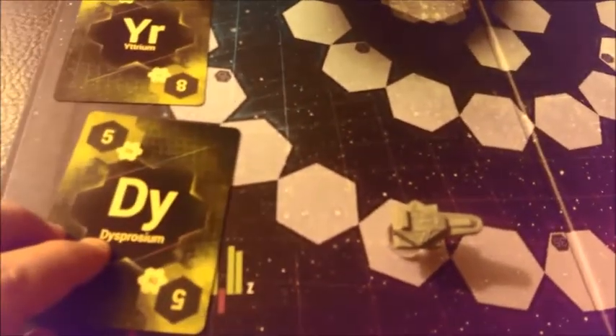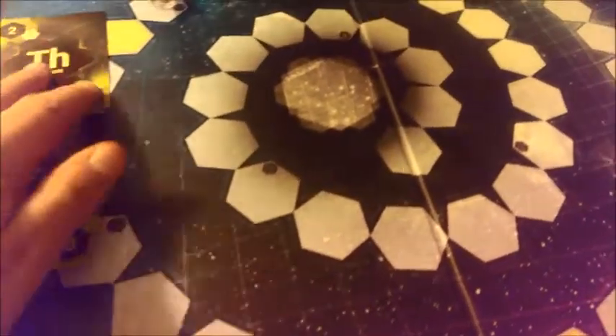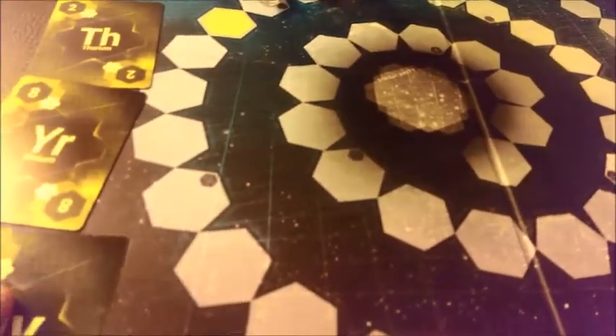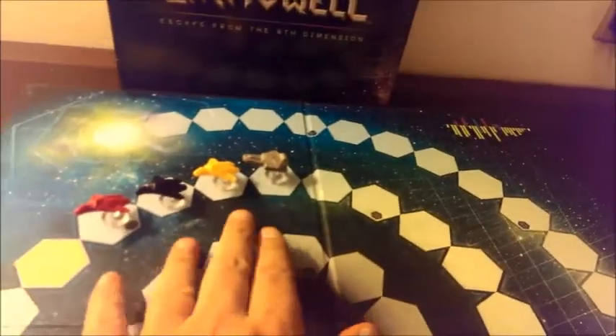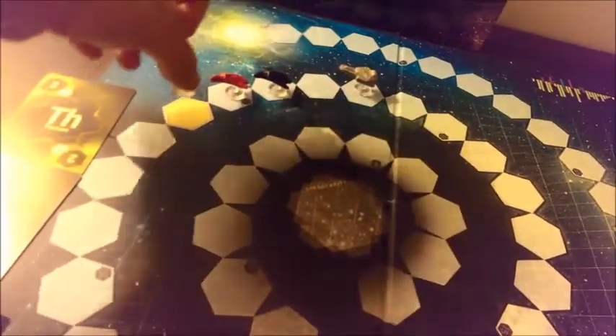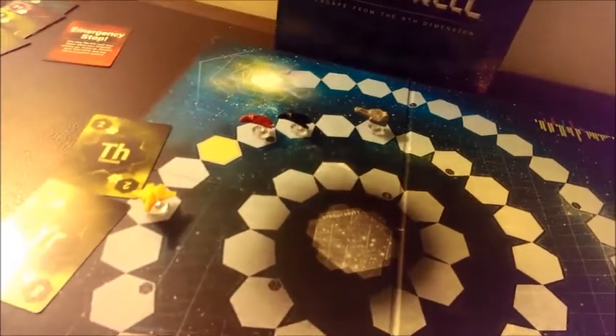Yellow guessed correctly - no one was going to play earlier than him. So yellow moves first. He's going to move five spaces towards the nearest ship. Remember, he's equidistant, but there's more ships this side. So he's going to move five spaces: one, two, three, four, five. And that card is done.